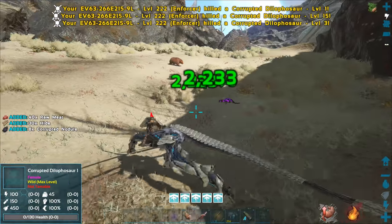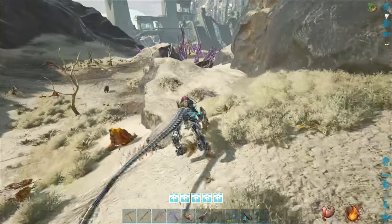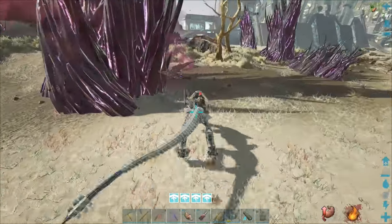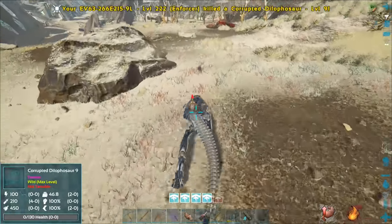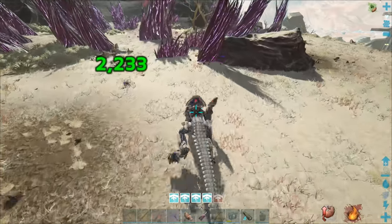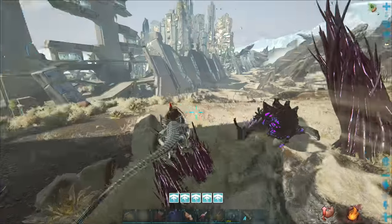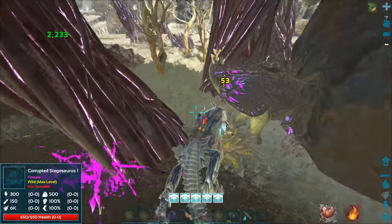We've already defeated all those critters. There's a corrupted Pteranodon over there as well - let's start teleporting. The Pteranodon's already attacking the core - got it, no problem. More dinos over here, just walk right past and shove them out of the way. There's one attacking over here, looks like another corrupted Pteranodon in the back. Remember - once we defeat this thing, do not mine the core until we've mined all these other spikes first.